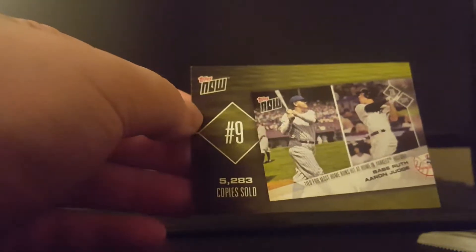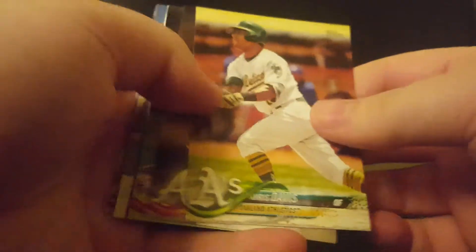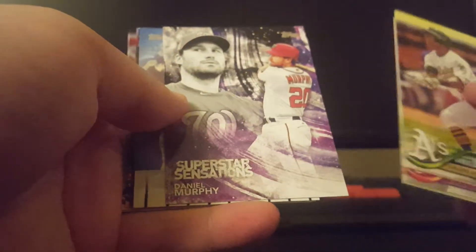Oh, that's cool - it's a Topps Now card, interesting. And last regular pack before we move on to the exclusive MLB player patch. Haven't gotten a whole lot of rookies, so it'll be interesting to see if I get any here. Oh, another Jeter highlight card - maybe these aren't Target exclusives, or maybe I just got an extra one. Edison Volquez, Daniel Murphy again, and Travis d'Arnaud. Not a whole lot of rookies, but that's okay.